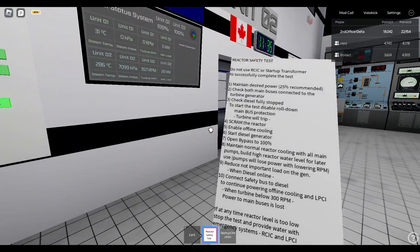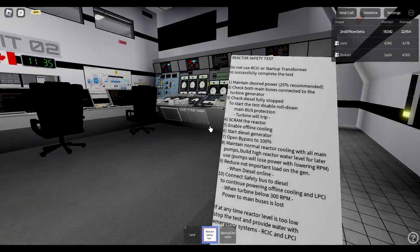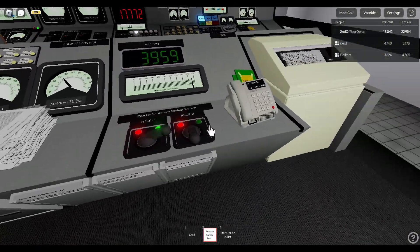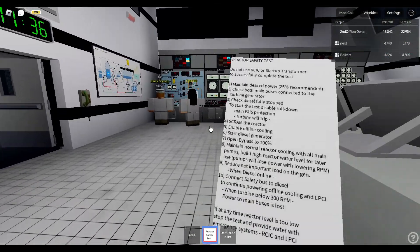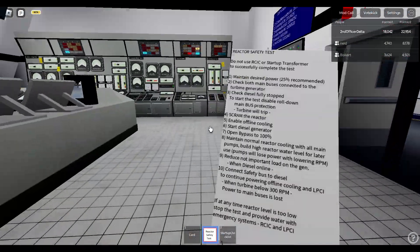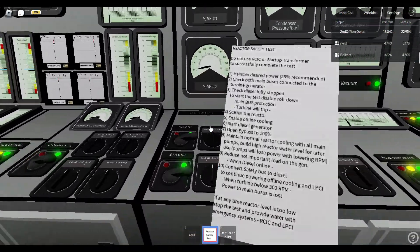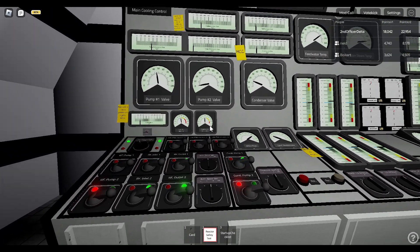Scram! Scram the reactor! Shutdown cooling on! Turn on both shutdown cooling. Set the bypass to 100%. Open bypass — diesel generators are turning on, diesel RPM is increasing.